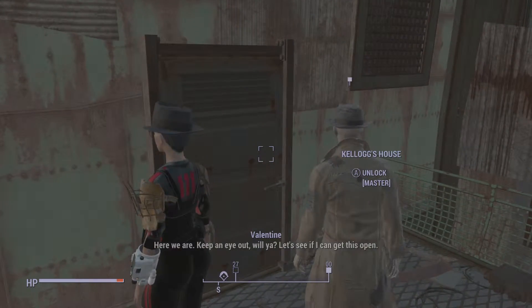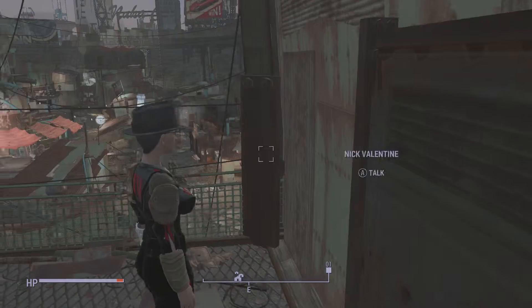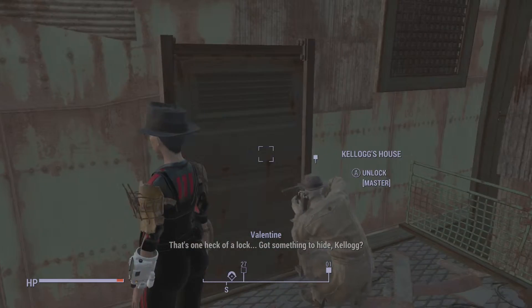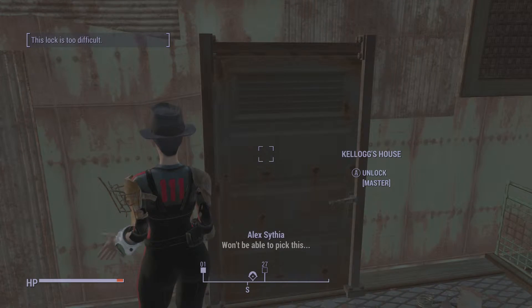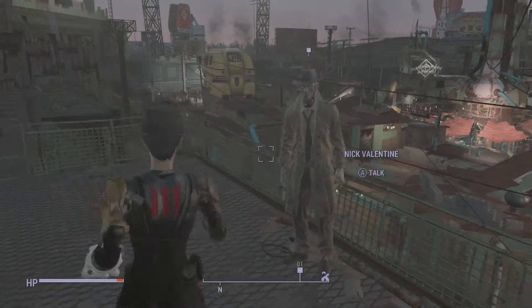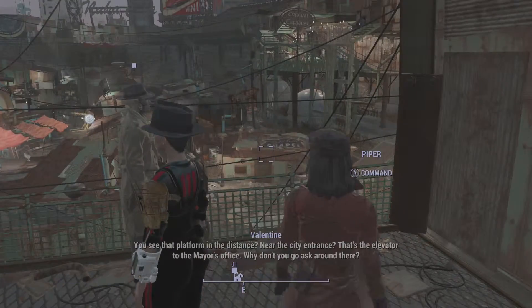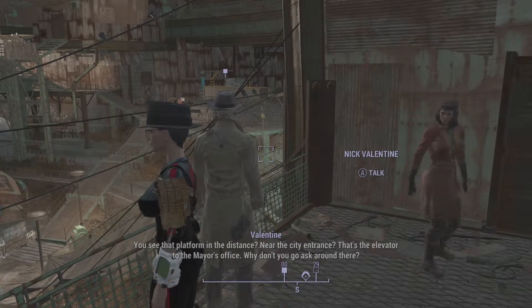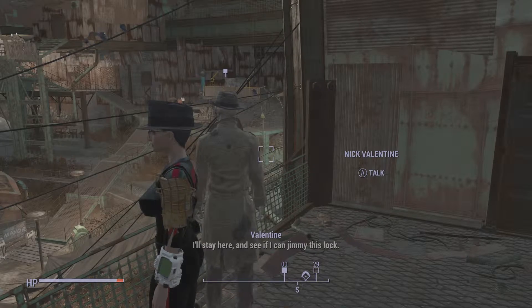Here we are, keep an eye out - see if I can get this open. Oh, it's a master lock, even I can't do this. That's one heck of a lock, something to hide - Kellogg, of course he has. Why don't you give it a try? I won't be able to pick this. Hey Valentine, we can't get through that door. See that platform in the distance near the city entrance? That's the elevator to the mayor's office. Why don't you go ask around there, I'll stay here and see if I can jimmy this lock.